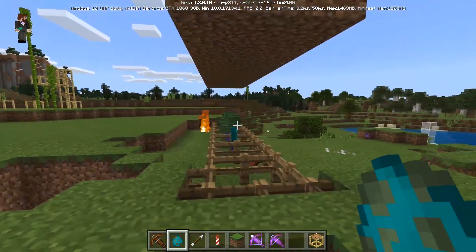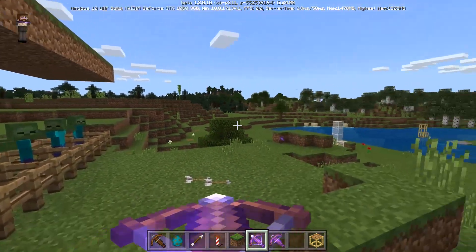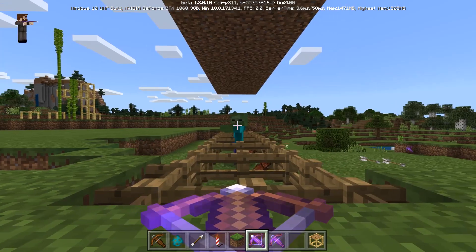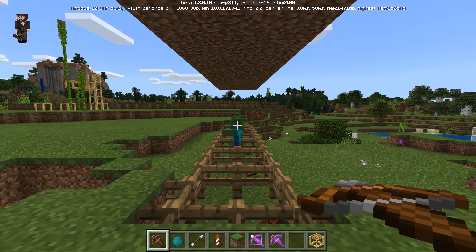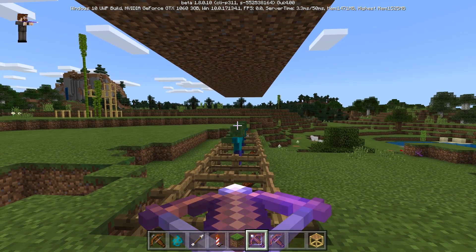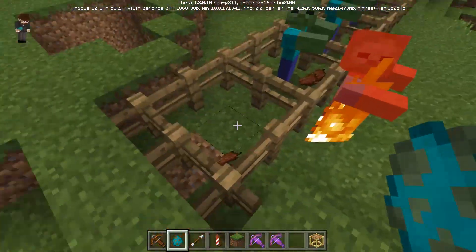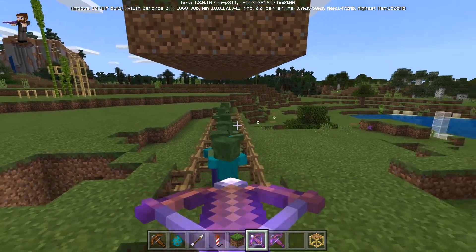Next I want to show off Piercing. I've seen videos where people don't really seem to understand what it does — it does exactly what it says: it pierces entities. Some people thought maybe it pierces armor or goes through blocks, but no, it pierces mobs. If I shoot a normal crossbow, only the first zombie gets hit. But if I switch to the one with Piercing and fire, you can see four zombies just got hit.